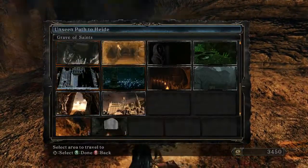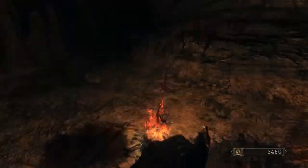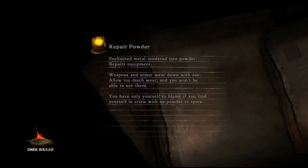The next place you want to warp to is the Black Gulch, second bonfire, the Hidden Chamber. You'll need to light your torch when you get there, and you'll need to be doing some drops to get down.